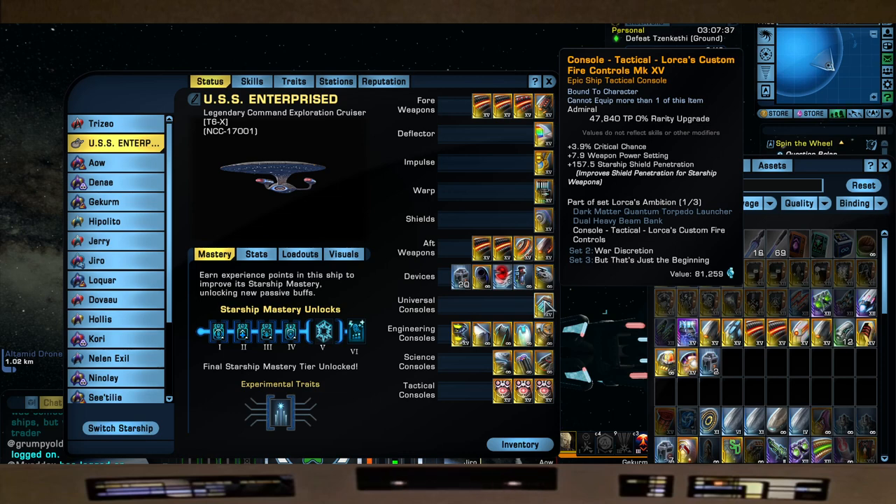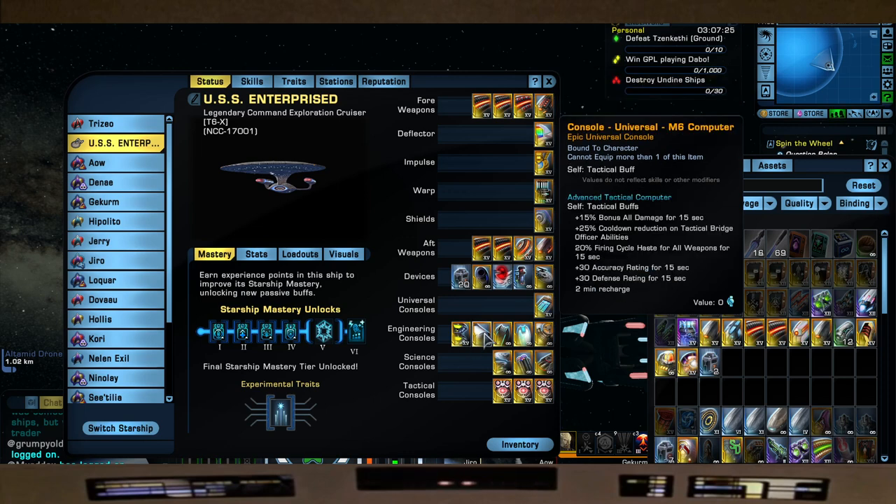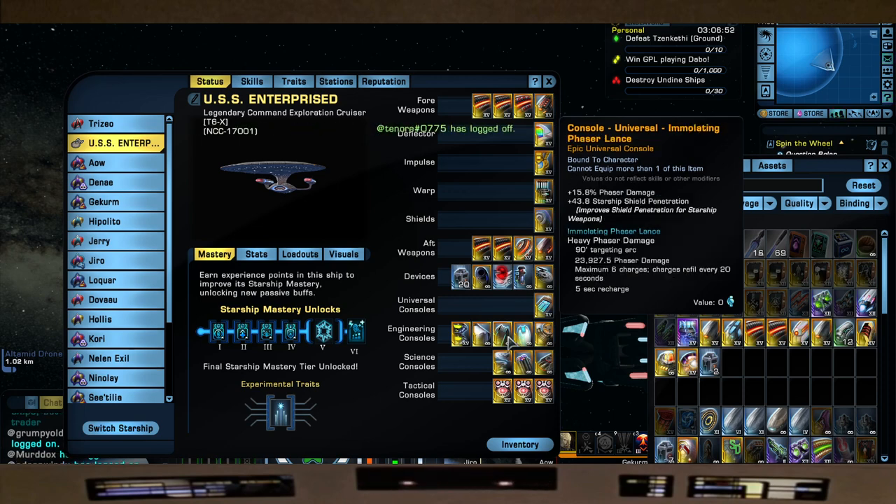For consoles we have Lorca's custom fire control from your Discovery rep, bioneural infusion circuits from the lobi store, and the M6 computer — I love this console. It's from the tier 3 temporal escort, buyable from your shipyard for dilithium. It acts as a placeholder for the domino console, giving plus 15 bonus all damage for 15 seconds, plus 25 cooldown reduction for tactical officer abilities, 20 percent fire cycle haste for all weapons, and some accuracy and defense rating. We're also using the emulating phaser lance to emulate a beam overload, which also gives 15.8 percent phaser damage and 43.8 shield penetration — from the Deimos pilot escort.